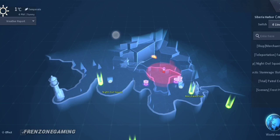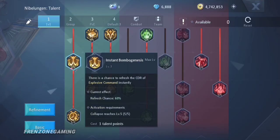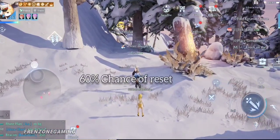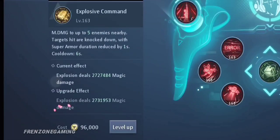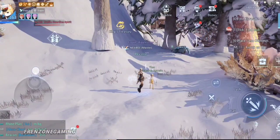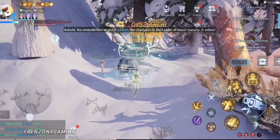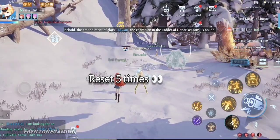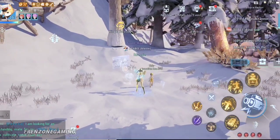Why I chose Explosive Command: there's a deep talent called Instant Bumble that gives a 60% chance to refresh the cooldown of Explosive Command instantly. So every time you use the yellow skill, you have a 60% chance of resetting it and using it again. The damage is 2.7 million with a 6-second cooldown. Testing it now - it reset, reset again, reset again. We killed this monster using only Explosive Command.